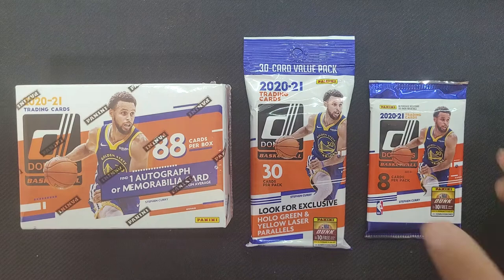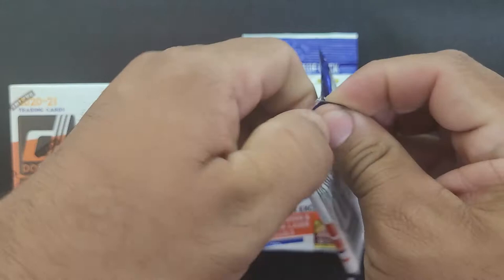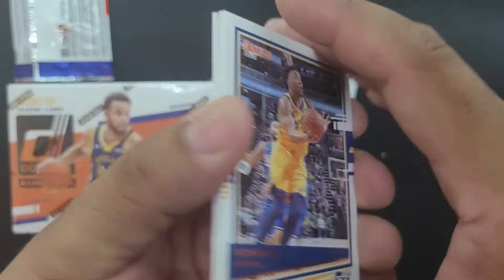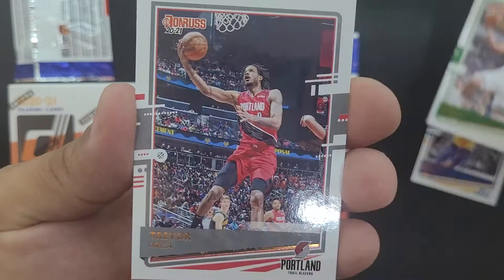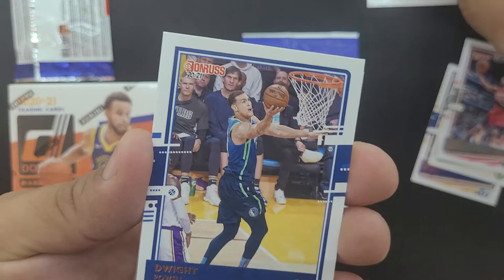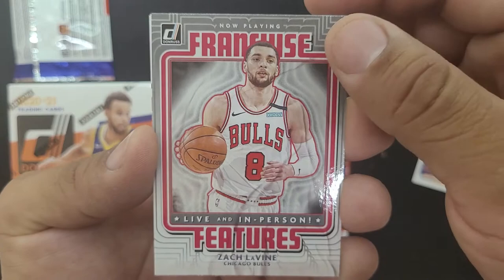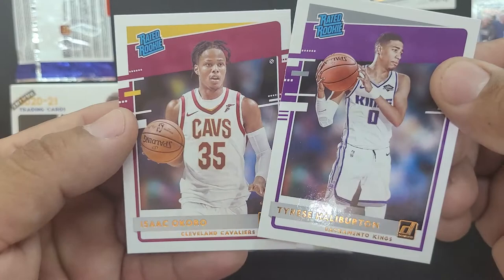Let's start with this one right here — the little gravity pack. Alright, there we go. We got a Donovan Mitchell, Chris Middleton, Trevor Ariza, DeJounte — alright, that's going on my PC right there. Mike DeJounte. Dwight Powell. And here's our parallel — we got Franchise Features, Zach LaVine. Alright, it's a nice card. And our rookies are Tyrese Halliburton and Isaac Okoro. That's our first pack down.